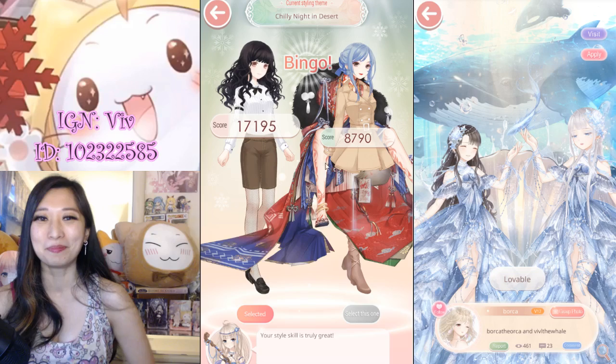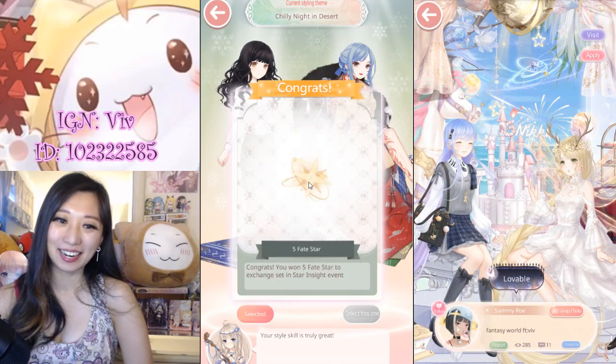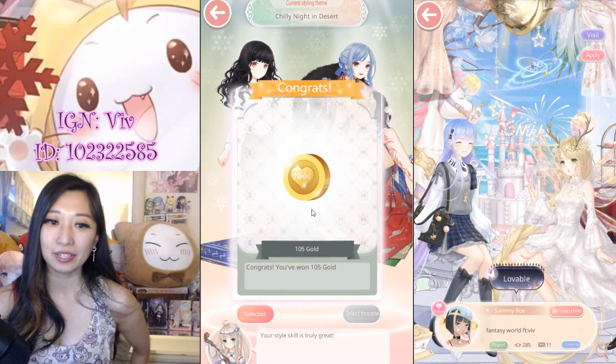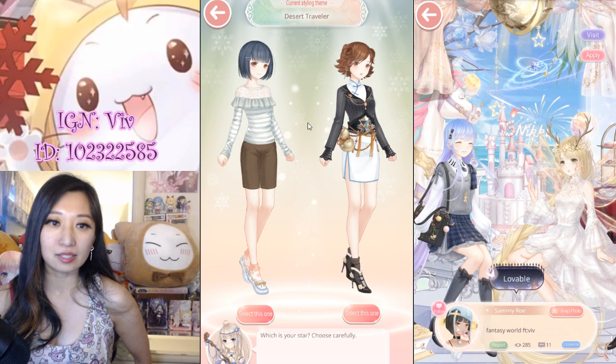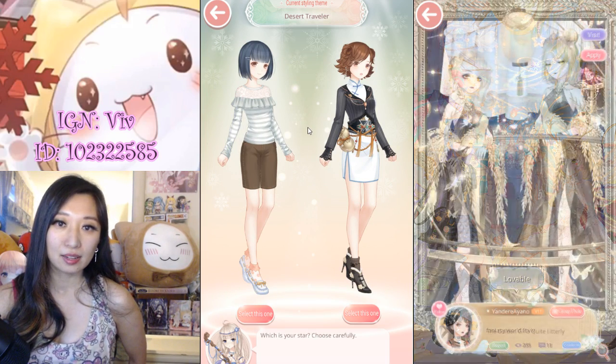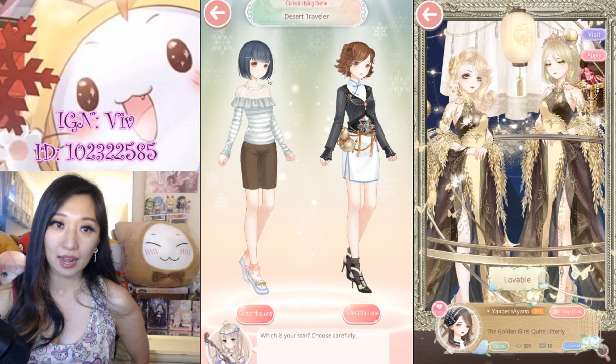Look at this monster! Alright, so that's a right — when you get it right, you get 5 points. When you get it wrong, you get 3. Next one: neither of them have glasses or scarves, so I would just pick the one with more skin.